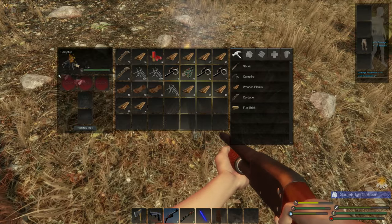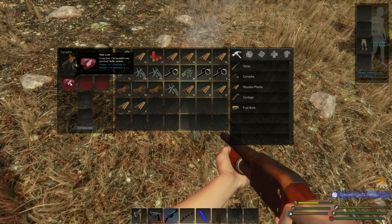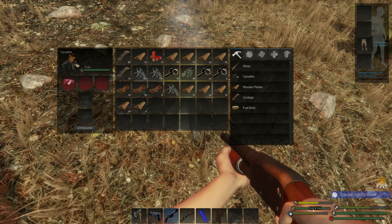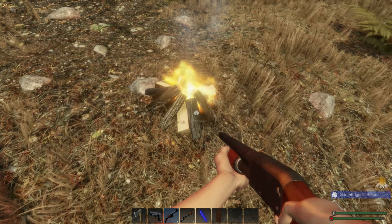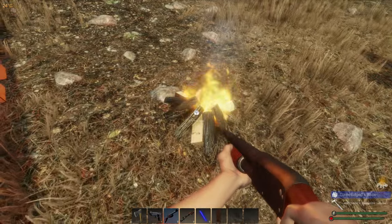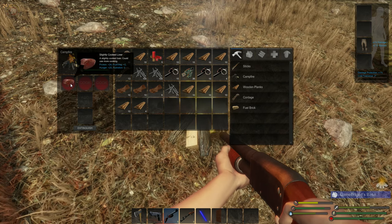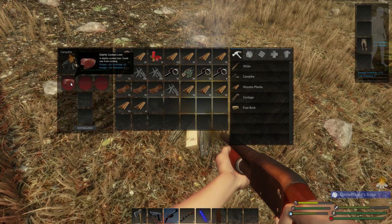Let's cook up some liver right now. Liver raw is 17 protein, 1 veggie, and plus 13 hunger. We have a lot of veggies — we just ate some and it went down that quick. That needs to be fixed big time. Hydration and water is a real bitch to find. It'd be cool if you could do a water catch or a lake and boil it. Now we're slightly cooked — 24 protein, 20 hunger, plus 2 vegetable. But look at the time it takes to cook it and we get hungry waiting.